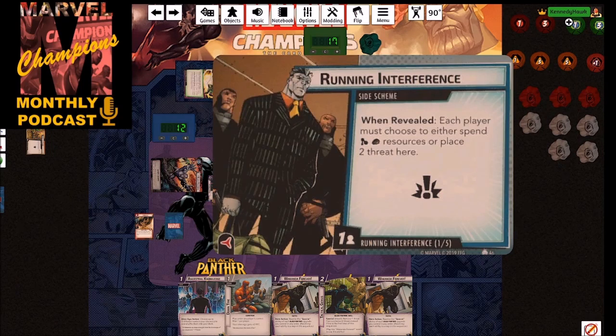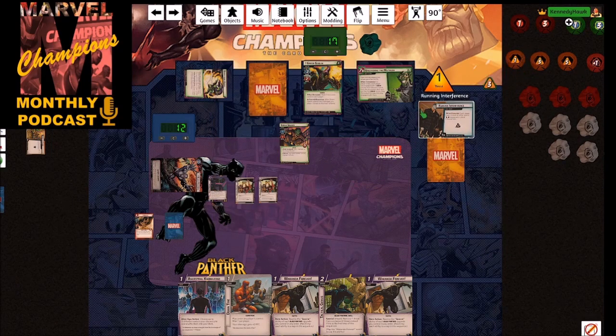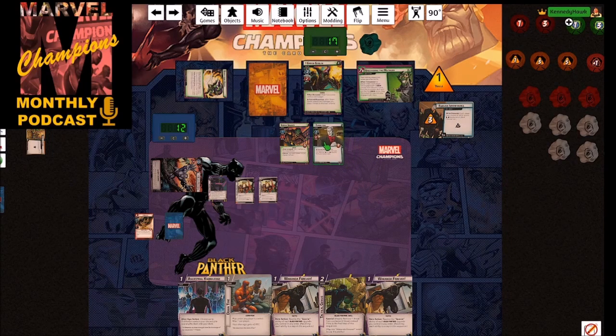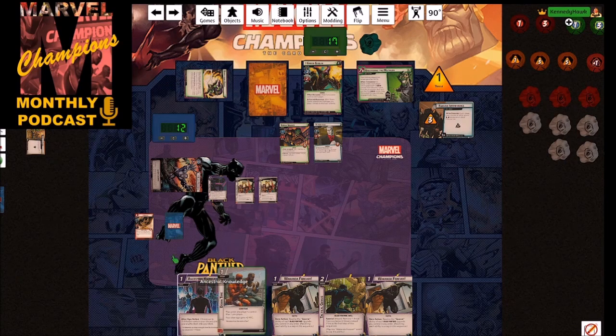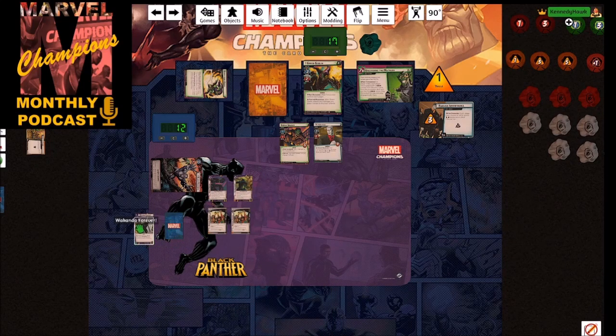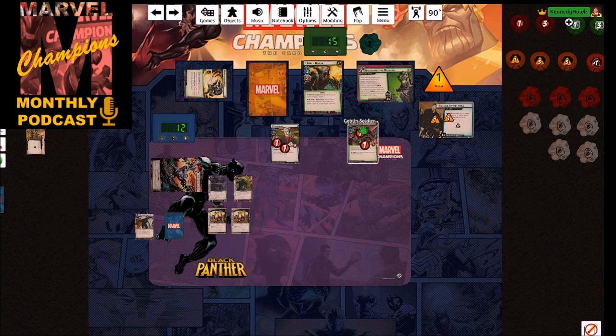The first encounter card — when defeated I take a damage, not so bad. Next, each player must choose to spend some resources or place two threat here; I think we'll just put three threat there because we can get rid of that pretty easily. Then Tombstone — after he attacks, discard something from your hand if able — so that's horrifying and terrible in every way. Let's pay two for another Black Panther upgrade and use Wakanda Forever to do two to everything and remove one threat from the scheme.